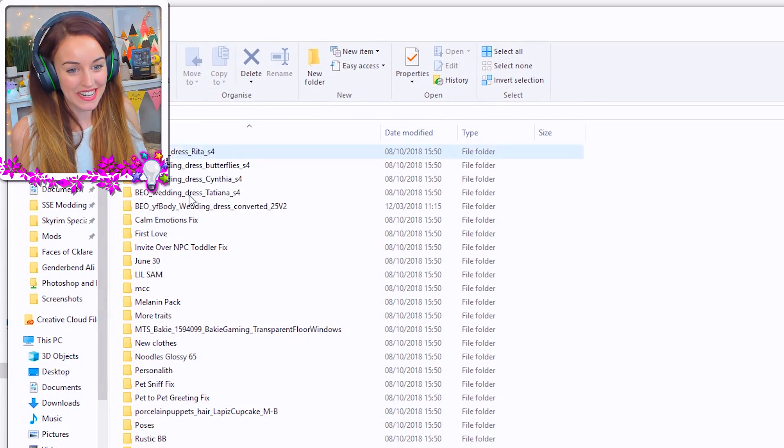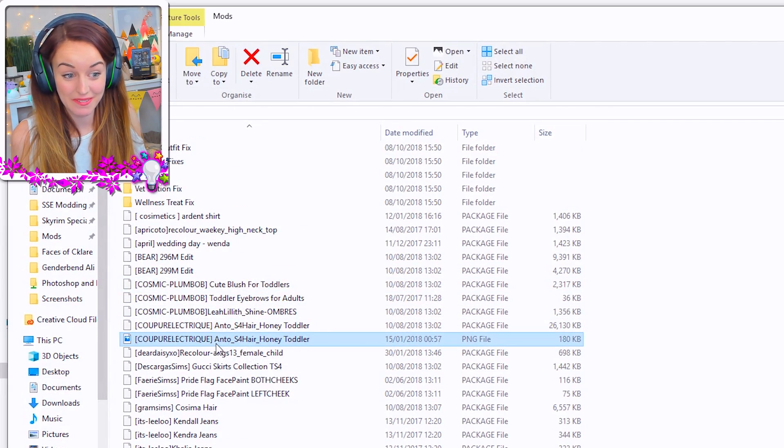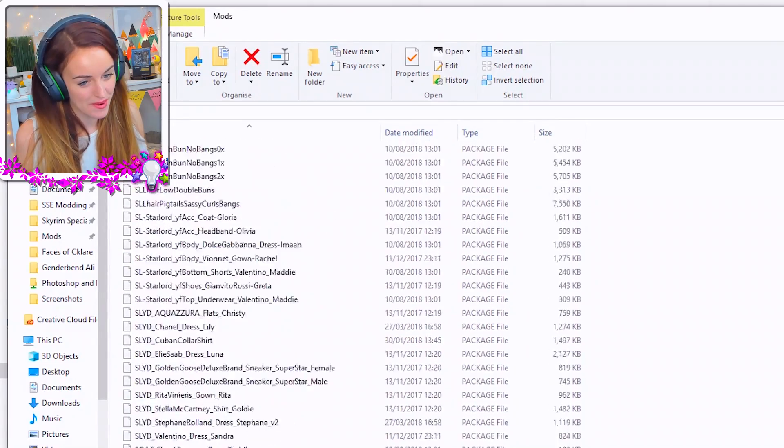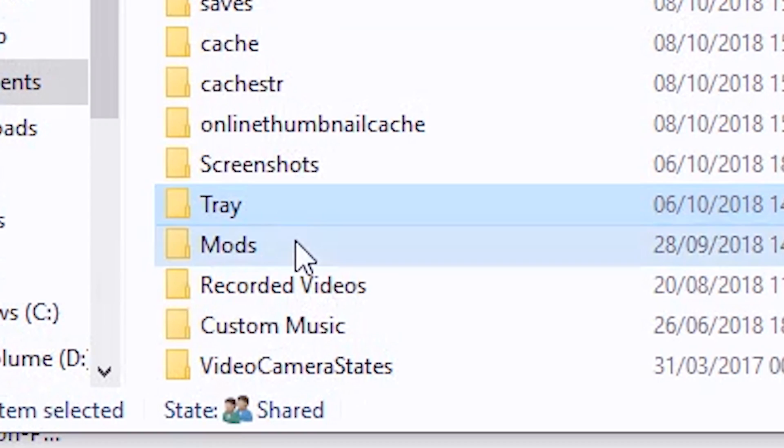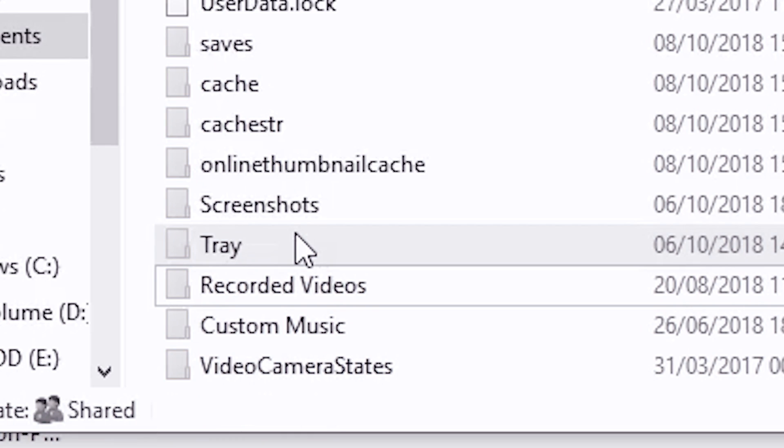This is my current mods folder, now set on my desktop. These are all of my beautiful mods — some are organized, some most definitely are not. Because it's on my desktop, I'm gonna go ahead and delete my mods folder. I thought it would at least say, 'are you sure you want to delete this?' but it didn't even bother asking. So when I boot my game now, I'm actually gonna have no CC in my game at all.